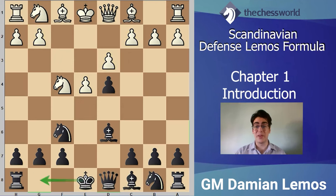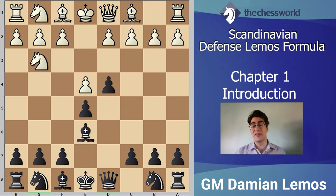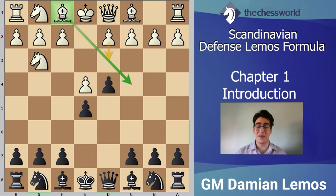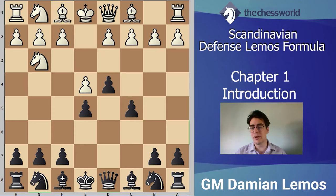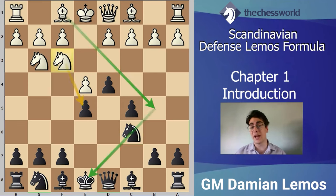Now that we saw some of the soft lines, let's see what happens if white tries getting that bishop out via c4. After Ng3, the key move is Be6. I really like this approach by black because we actually stop Bc4. Let me show you what happens if we play natural moves instead. For instance, c5. After c5, white can play Nf3. We go Nc6, protecting the pawn on e5. Now, besides Bc4, white can try Bb5 as well — attacking the knight and the pawn on e5.